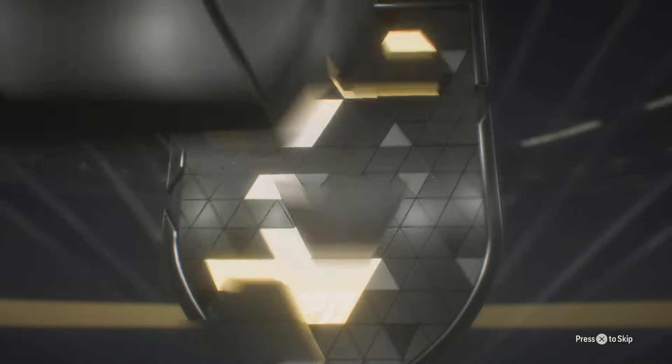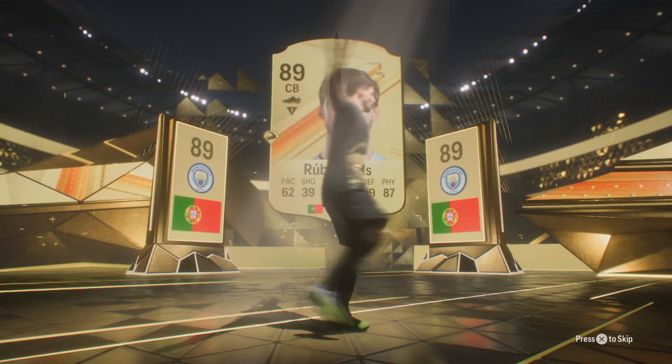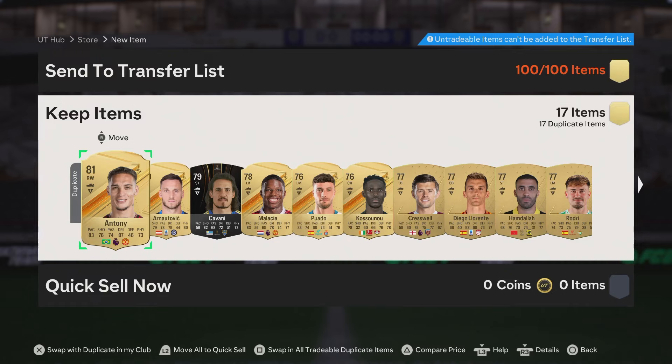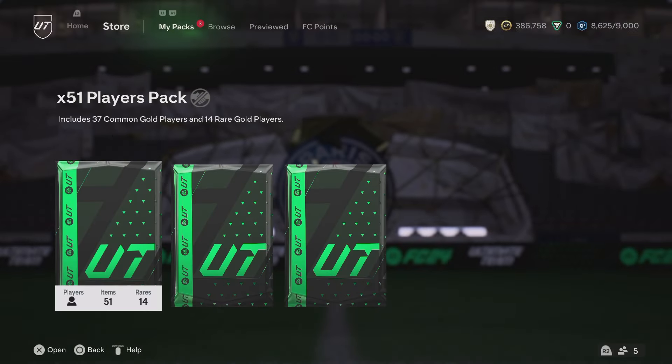We've only got four packs left here anyway so it's not quick selling too much. Another 89 rated — let's go guys! That is absolutely crazy. I love seeing an 89 rated out of the 89 dupe exchange — it is awesome. 17 dupes but you just don't mind it after that. Some of them are tradable — that's going to bring me over 2,500 coins. We take that. Those 50 team of the week player picks are going to cost a lot of coins and I think it will be a fun video to do. Let me know as well.